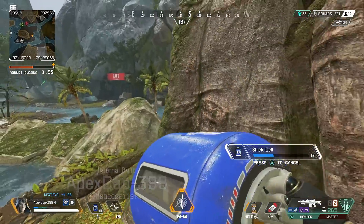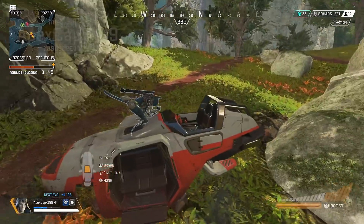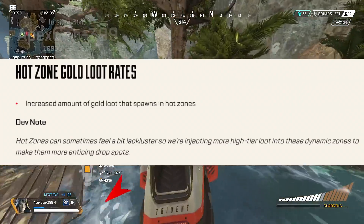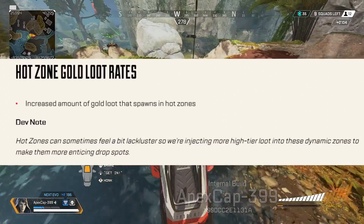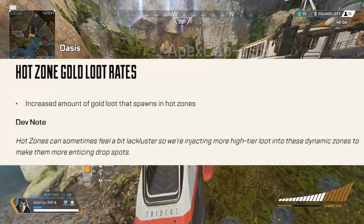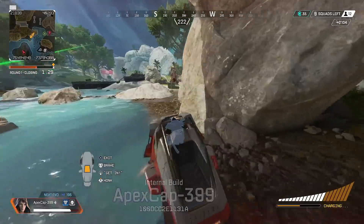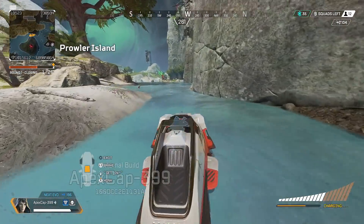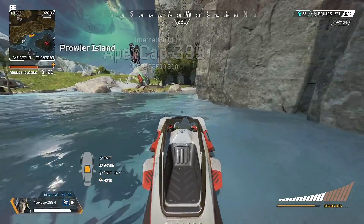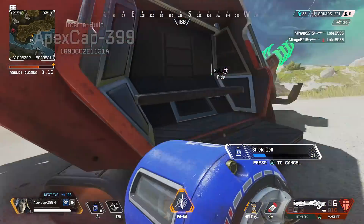Here's one I'm really happy about — Hot Zone gold loot rates increased. The dev note says hot zones can sometimes feel a bit lackluster, so they're injecting more high-tier loot into these dynamic zones to make them more enticing drop spots. I can't tell you how many times I've wanted to drop hot and there's only a gold helmet and a turbocharger. Hopefully this change keeps people from landing at the same spots every single game no matter where the ship's coming from.